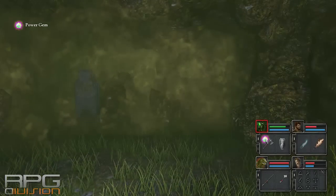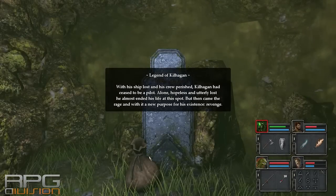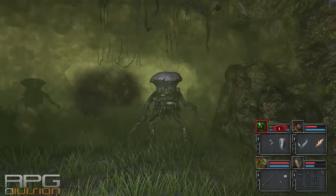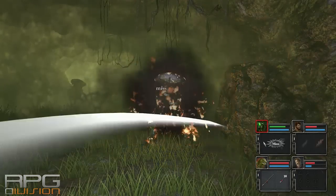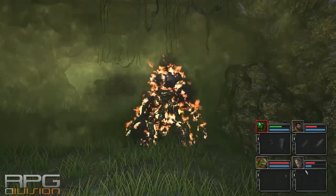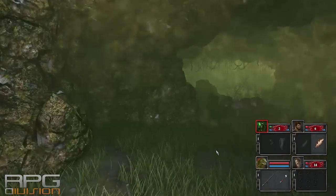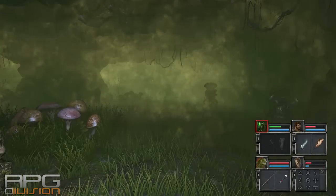Anyway, here is the power gem — you pick it up and from here on you can fight the enemies. Use everything possible to survive. If you're having trouble with this part, you can always run away to the crystal, heal up, get your party members up, and come back to finish off the rest of these mobs.